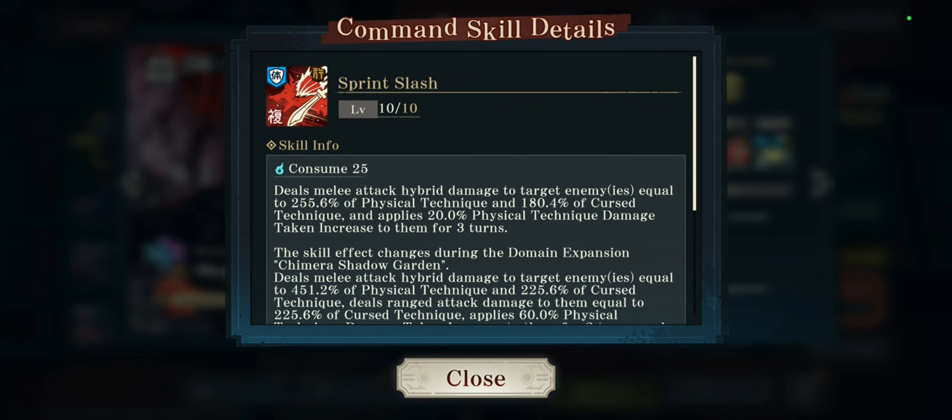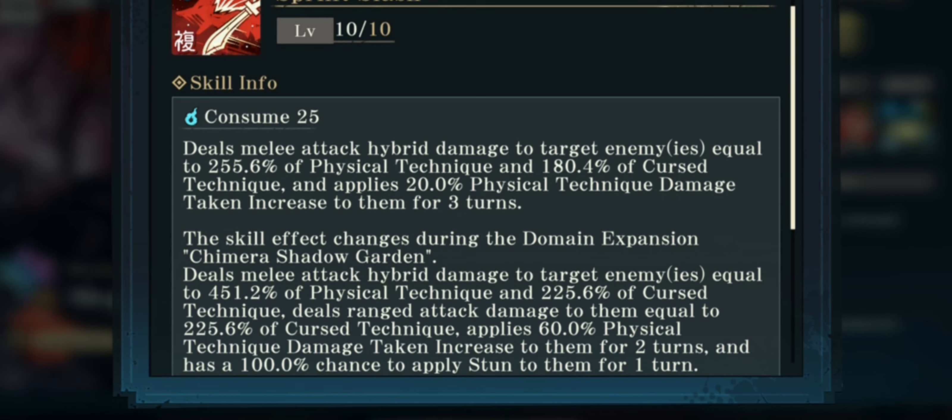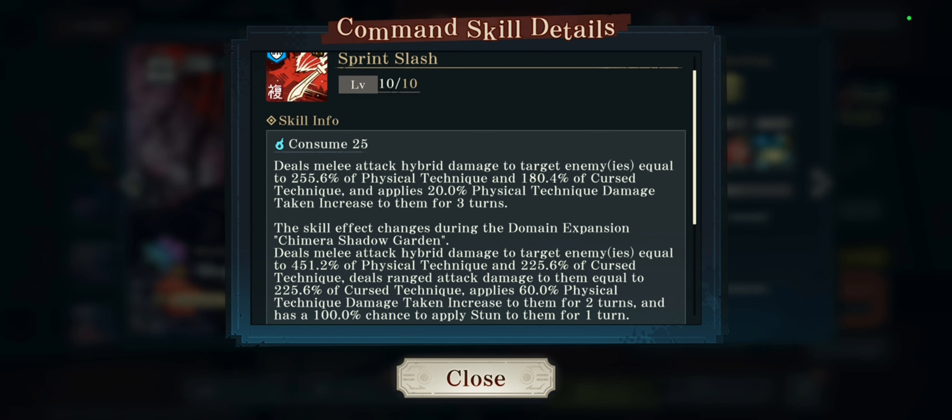Now the third skill consumes 25 curse points and deals melee attack hybrid damage to a target enemy or enemies equal to 255% of physical technique and 180% of curse technique, and applies a 20% physical technique damage taken increase for three turns. He's a great support for characters like Itadori and Nanami who use physical or hybrid curse attacks.